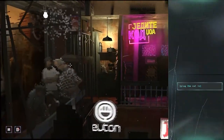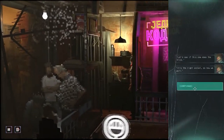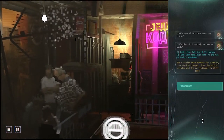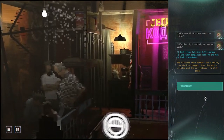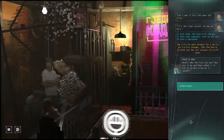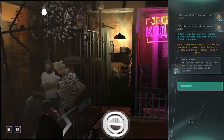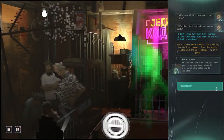Hopefully plugging the cat in will do something. Let's see if this one does the trick. It's the right socket, so now we wait. The circuits were dormant for a while — no visible changes. Then the pupils dilated and the cat relaxed its stiff pose. Puck's dad — what? Who the fuck are you? Why are you in my apartment?